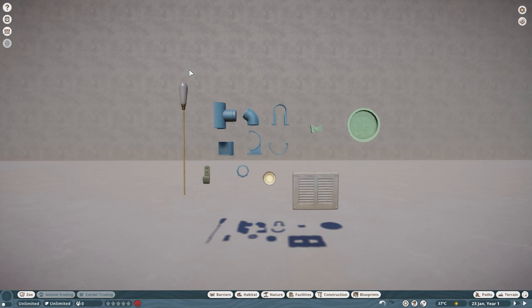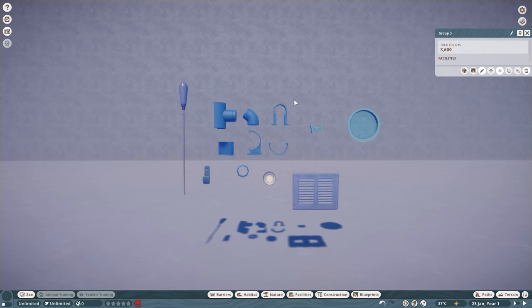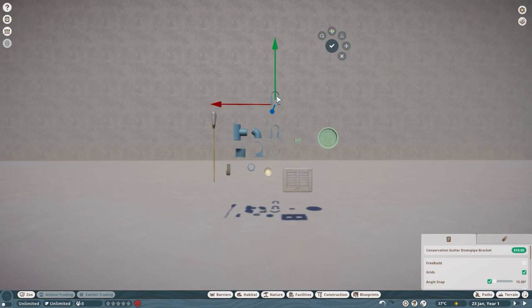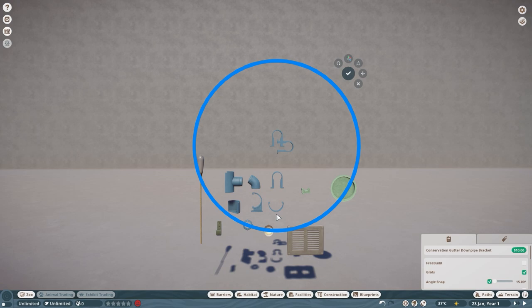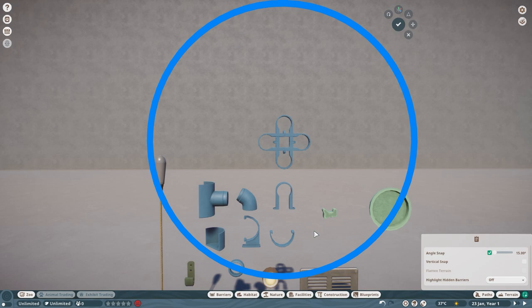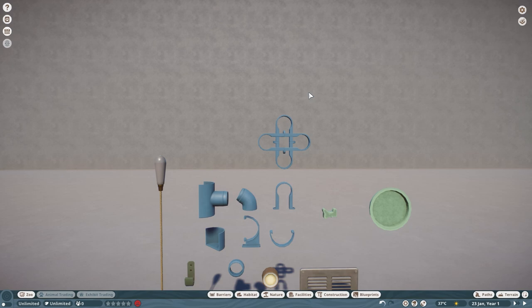Now, first off, when the new conservation pack was released, I do a thing that I do with every single new DLC: I grab all the small pieces — as you can see right here — and I put them all on a small board so that I can easily see what the shapes are, and then I will start messing around with those pieces.